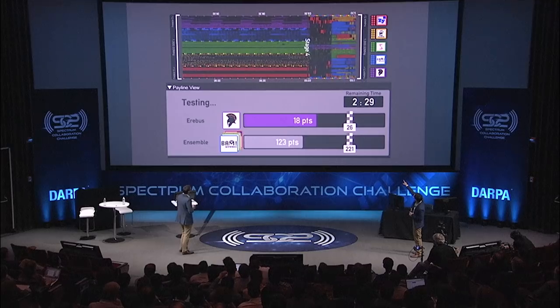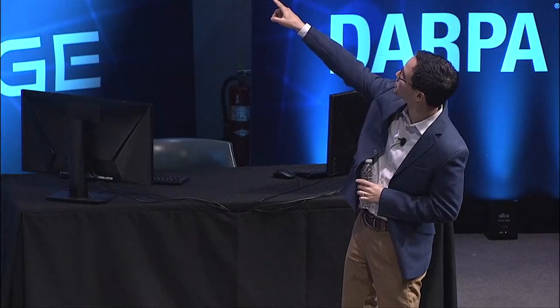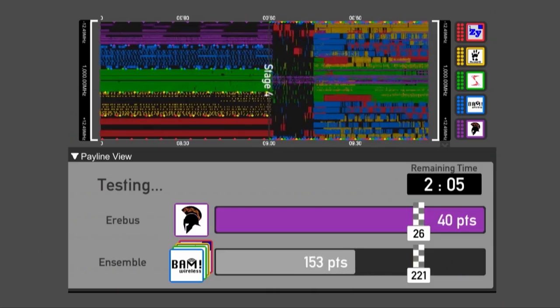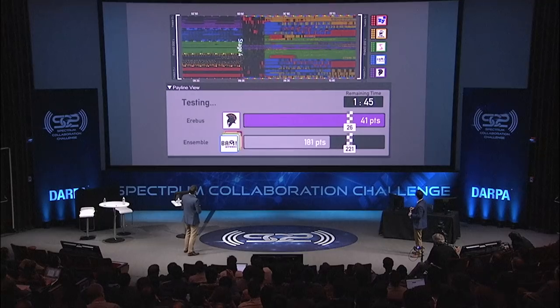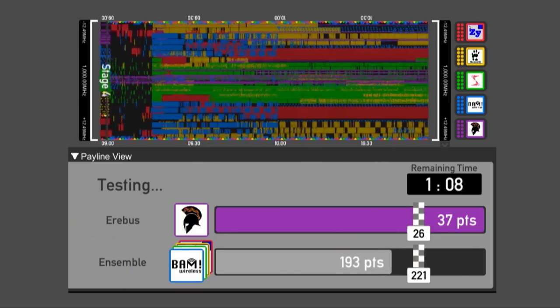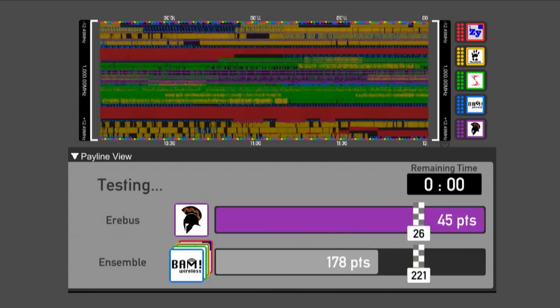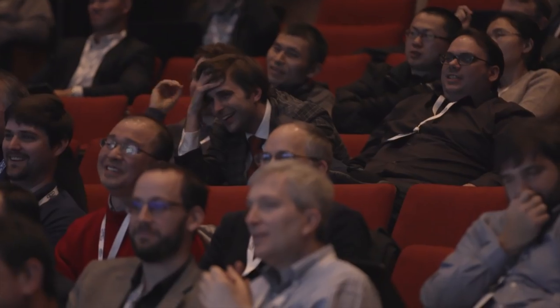Next up in their second attempt, let's look at Team Erebus. Looks like Erebus is back to their usual strategy — very narrow, not using a lot of spectrum. Whoa! They're way over right now, almost doubled their score from the baseline. It's just flirting with the payline. Come on! Oh! Ben, I blame the ensemble. They're so close. Three, two, one, zero. Oh! That looked like the ensemble held them back.